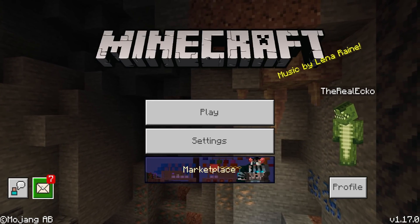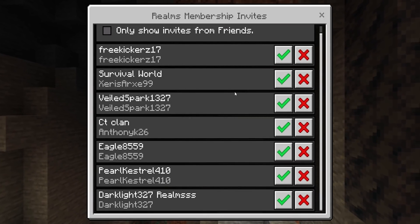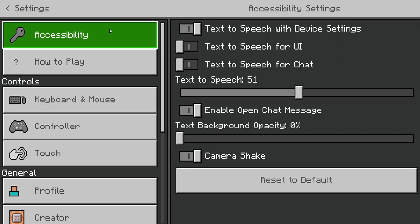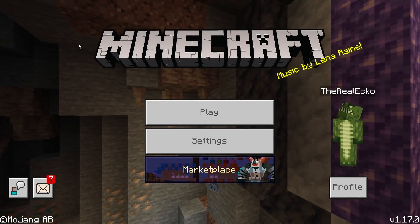If your friends have a realm they've invited you to, tap on this and you can see which realm you want to join. Another change you'll notice if you go into your settings — the color system is a lot better, a lot brighter, and a lot more easy to understand. The background here is a lot more different, and so we do have some slight changes to the UI.